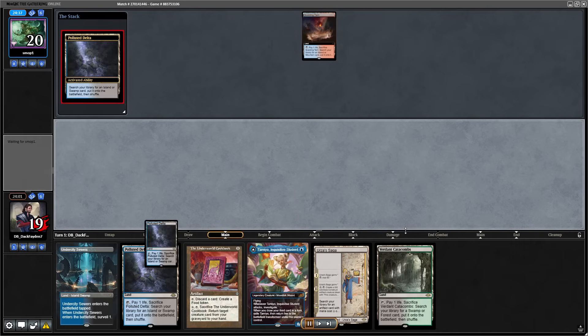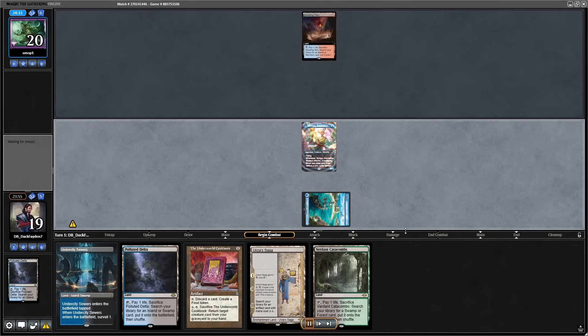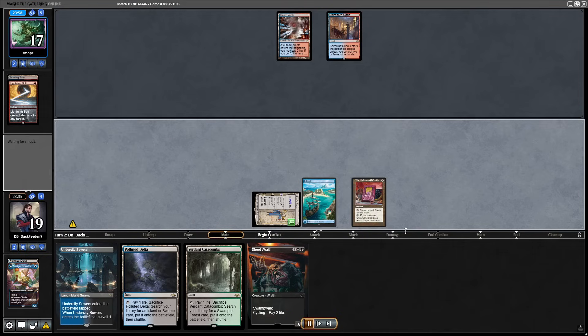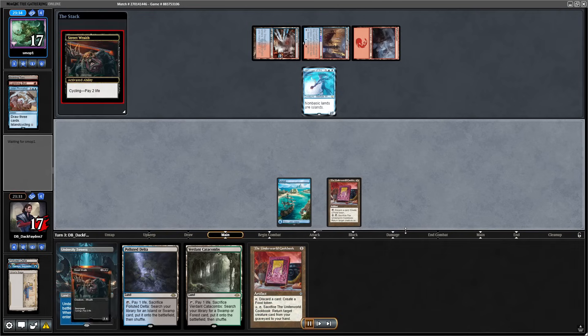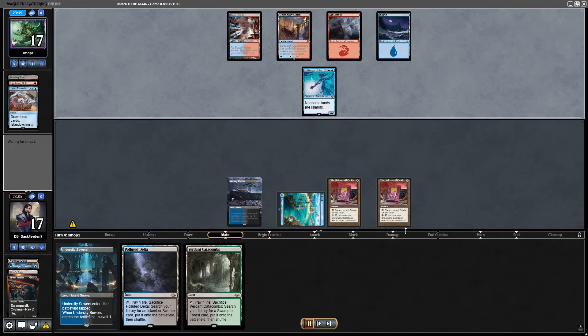Here I keep a pretty medium hand. I have Tamiyo, which is decent — if opponent can't kill it I'll definitely be able to draw some cards with it. But we are playing against Blue-Red, which means they probably have a lot of ways to deal with it. Actually if they were not able to kill Tamiyo, I would be able to just crack a clue, cycle Street Wraith, and flip Tamiyo — that would be amazing. I did not expect main board Harbinger of the Seas — definitely did not expect this.